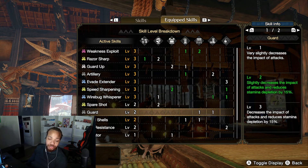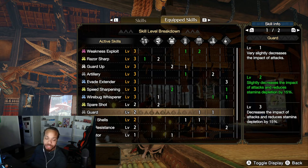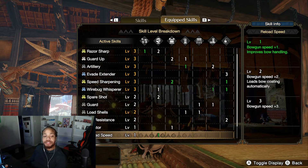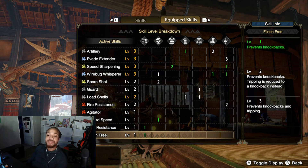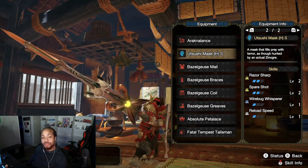Looking at the Arachnolance chart: max Weakness Exploit, max Razor Sharp, max Guard, max Artillery, max Evade Extender, max Speed Sharpening, max Wirebug Whisperer — we got almost all the skills on. Only level two Guard, but Guard Up is the priority since it lets you block more attacks. The counter is what matters. Load Shells is maxed — mandatory. Stun Res and Flinch Free are on here thanks to the Arachnolance's great slot count, making this build excellent for online play.